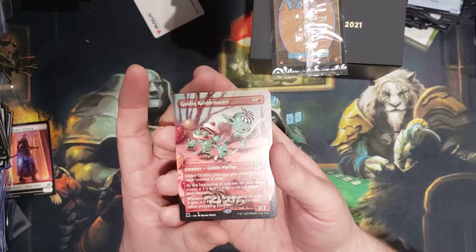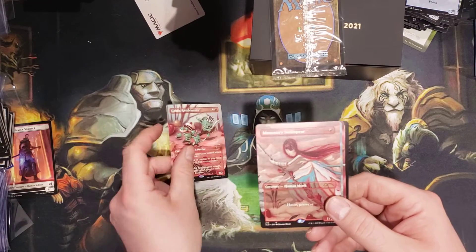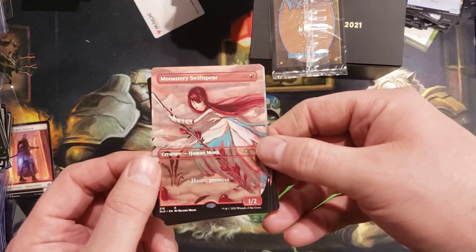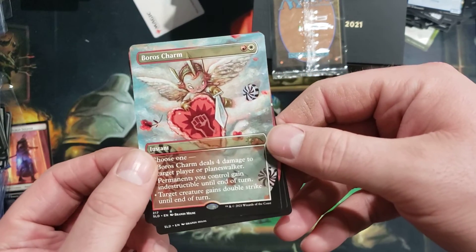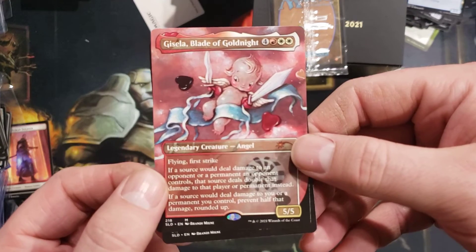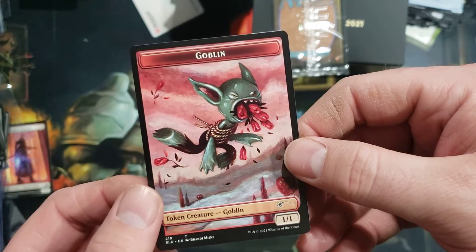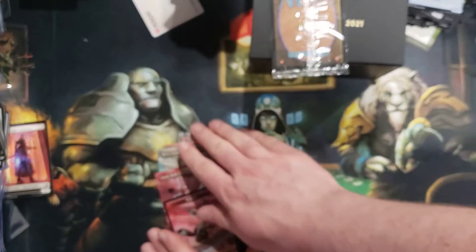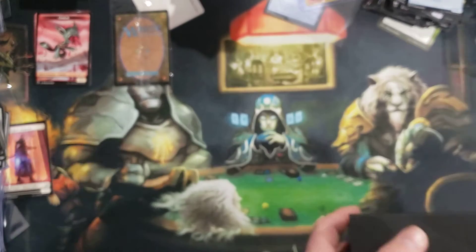So the Valentine's Day bundle — we got our Goblin Rabblemaster, Monastery Swiftspear, Boros Charm, and the Blade of the Night — oh, Gold Night — if I can read. We got ourselves a Goblin spewing what appears to be roses, because everybody loves roses. We shall put these here.